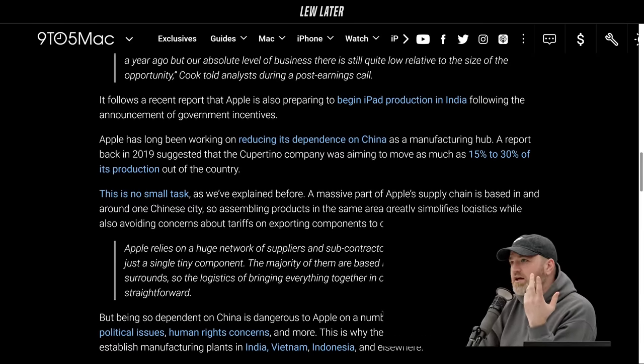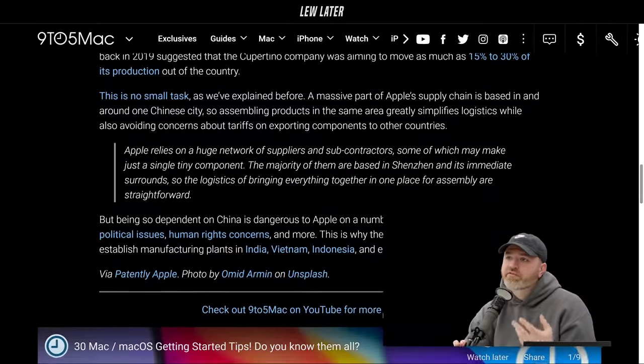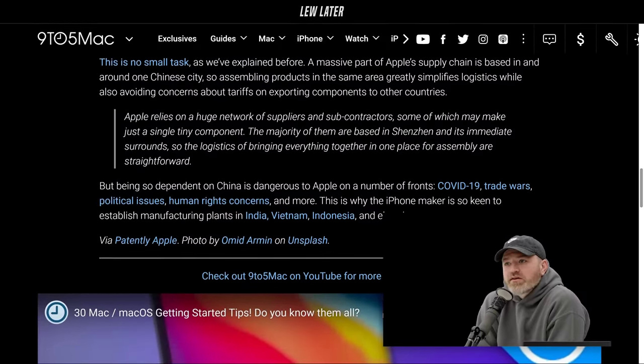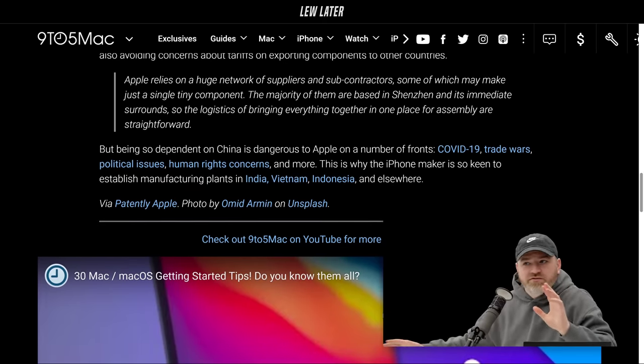It's not just India — all kinds of countries in Asia are benefiting from this move away from China. Tech companies are recognizing that being solely dependent on one nation is risky given shifting political climates. Apple is also preparing to bring iPad production to India, and is aiming to eventually move 15 to 30 percent of total production out of China.